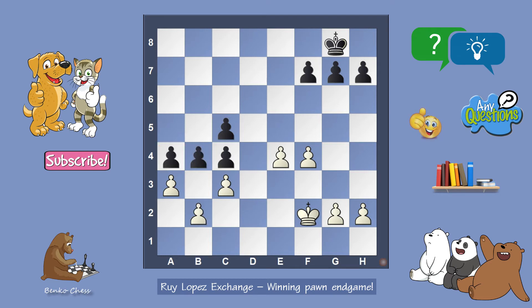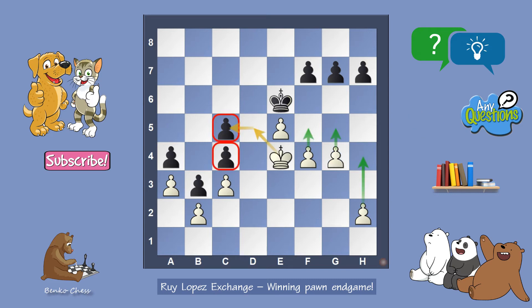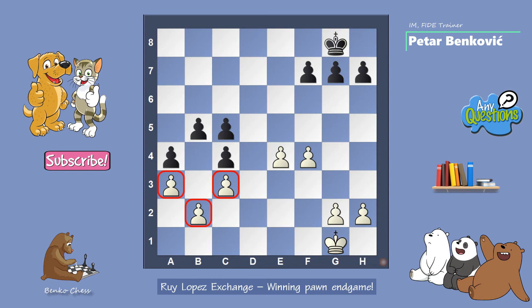If white takes the pawn it is losing because black is quick to promote. The pawn is near the promotion square and black gets a queen — black is fast. If white doesn't take on b4 and instead plays king f2, black has the excellent move c3. After pawn takes c3, black's pawn is far away and the king cannot catch it. The main thing is just to wait and not to do anything — three pawns block four pawns on the queenside and cannot make any progress.